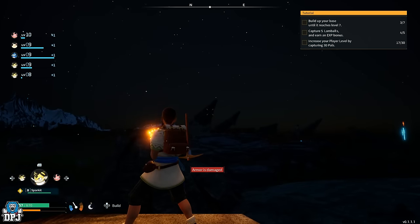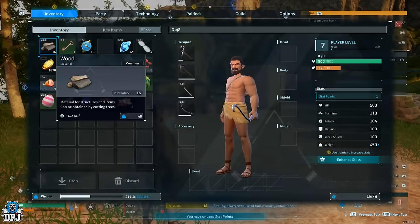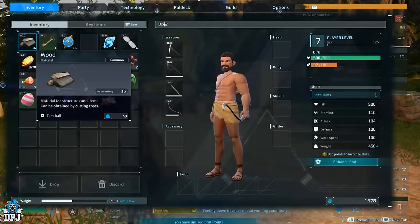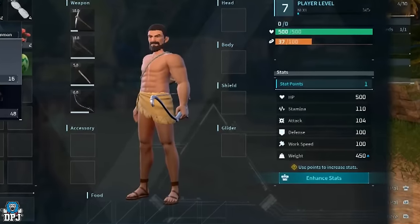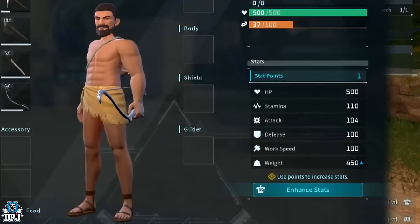In regards to leveling up, I wasted my first character's points on things I didn't really need early on. I'd 100% spend early points into carry weight, stamina, and maybe a little bit of crafting. Stamina is very important as you'll be doing a lot of climbing when exploring early on. Carry weight is self-explanatory — you can just hold many more things. A couple of points in crafting also makes a super slow process a little quicker.